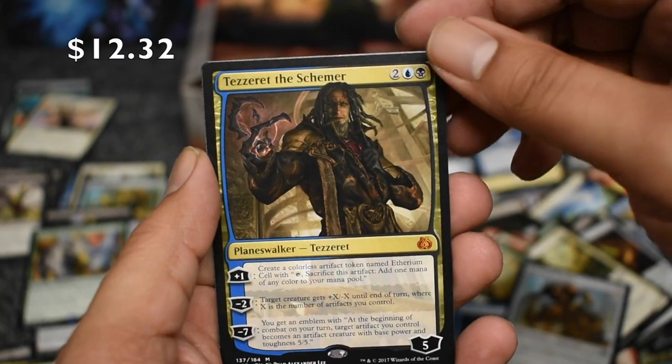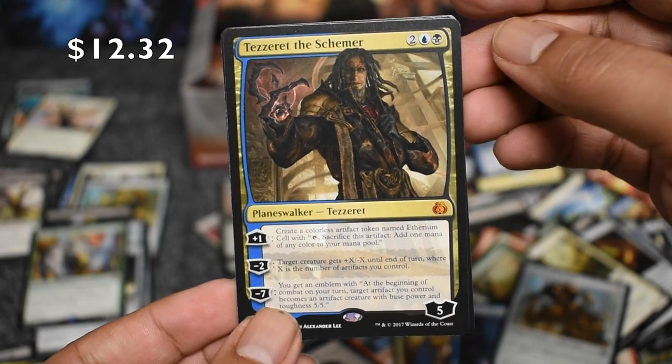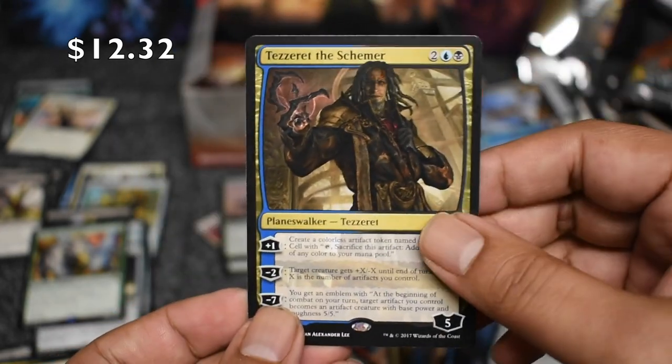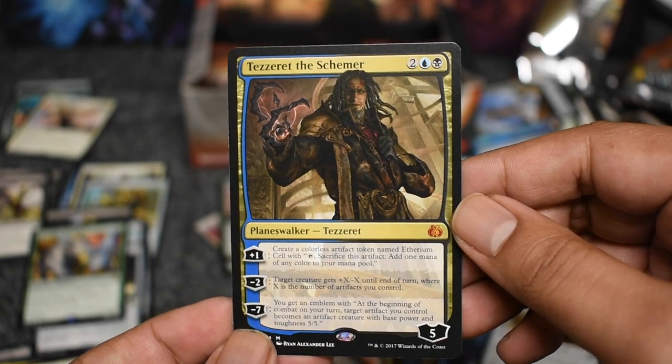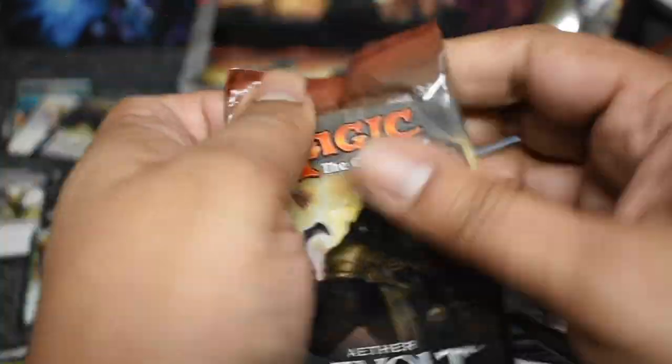Barricade Breaker — and there's another mythic, four mythics! It's a Planeswalker in a 40 cent land. Awesome — four Planeswalkers, four mythics for this box. Let's have five, shall we?